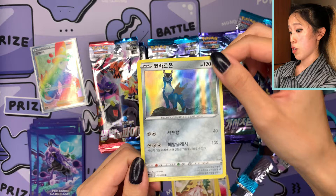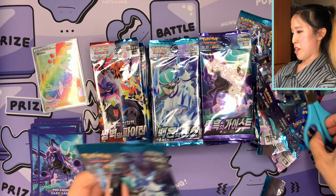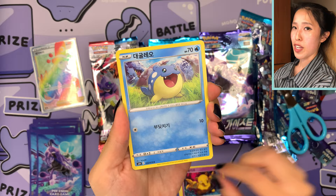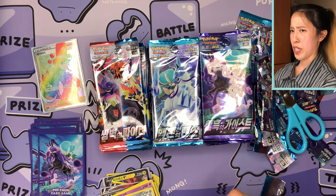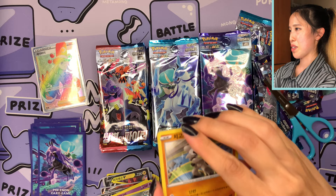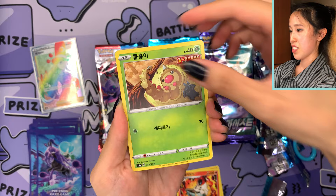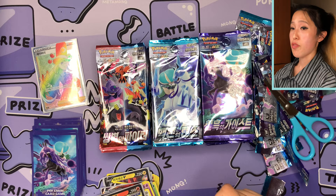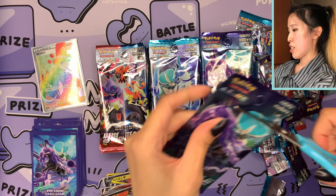We have some holo cards — Cobalion and a lovely Gardevoir. These three booster boxes do not have advertisements, which is completely normal because advertisements usually appear in the first print run. There was also an exception with the Jet Black Poltergeist and Silver Lance release regarding Nintendo Switch codes — advertisements only came in Silver Lance and not Jet Black Poltergeist, which was very interesting. Matchless Fighters had a bunch of adverts that were fun to collect. We have Blaziken V, number 7 out of 70.